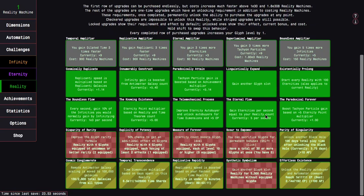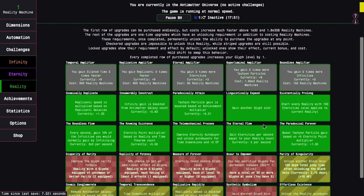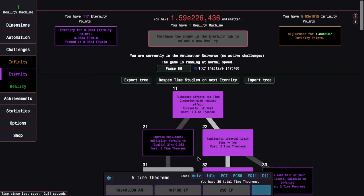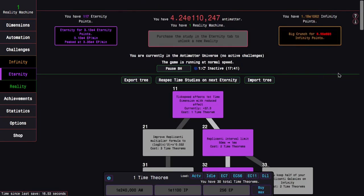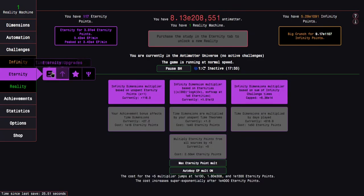This is just a little bit better. The boundless flow does help a little bit, and this upgrade is well — it's just giving me another glyph slot, which just helps in general. It kind of gives a slight boost to basically the entire game. That's pretty cool. It seems like I'm already hitting a slower spot.